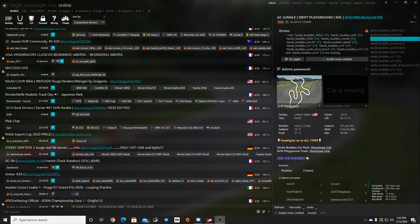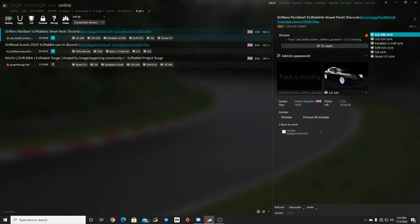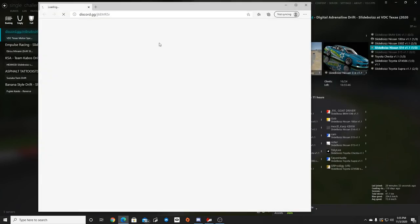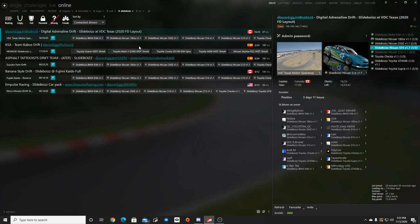All right, so we're going to do some tandems with some randoms. We're going to take a look at some servers and see if we can find some good ones to get into. Taking a look at EVL — there are a couple servers going on with my cars, but I don't have that paradise track. So let's take a look at slide boys. We do have a big slide boys Texas server going. Let's jump into that.